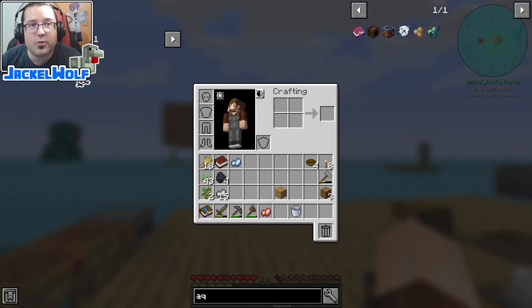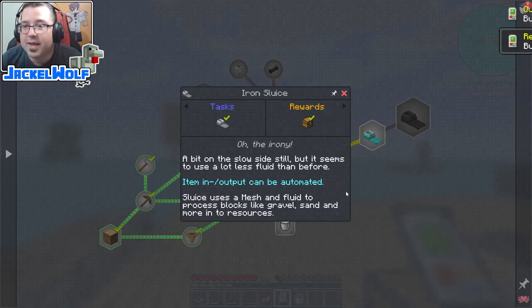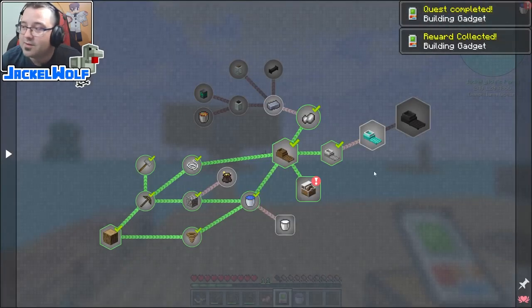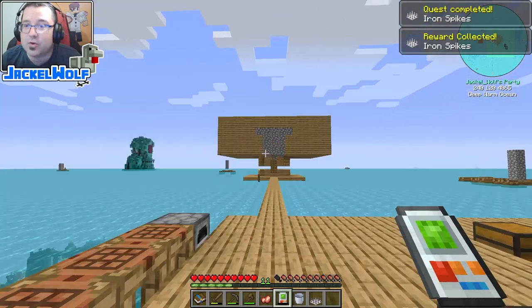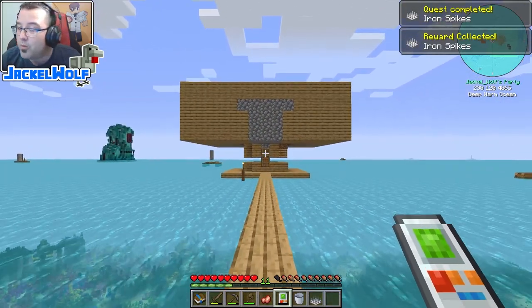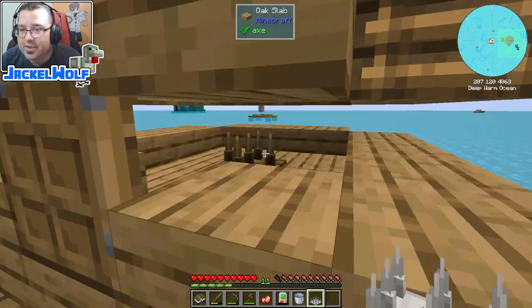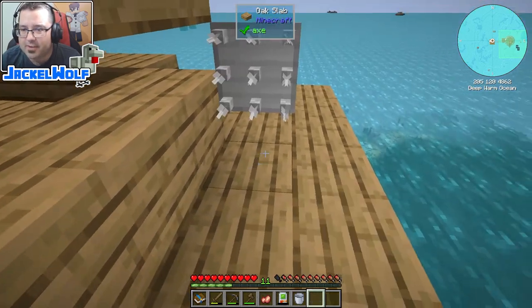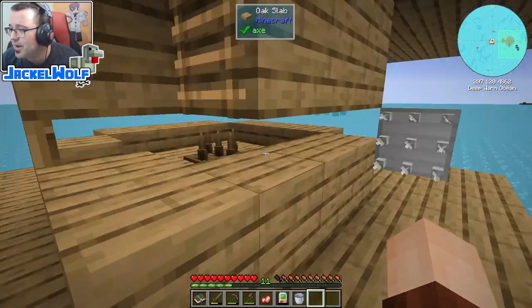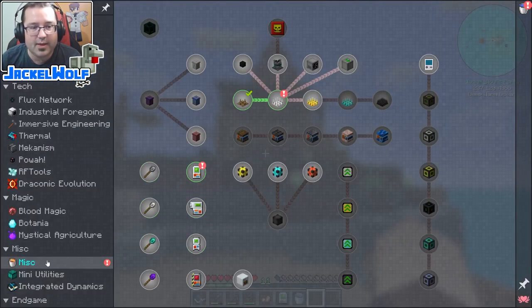Before we finish, let's open up our quest book. We've got two quests this episode: the iron sluice quest, which gets us a Building Gadget — handy if I do any building — and the manual pump quest called 'Pump It Louder,' which gets us iron spikes, so that's something we can use to automate our mob farm sometime in the future. Right now I'm not super needful of mob drops, but at some point we'll want that.